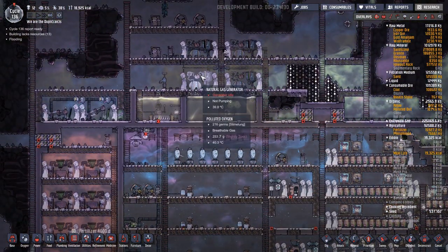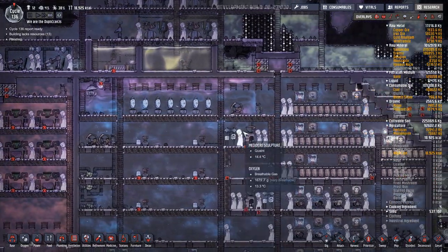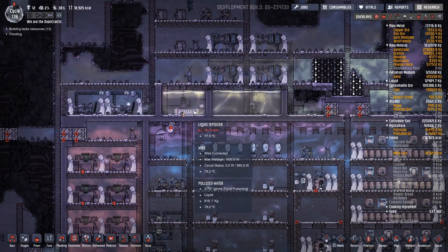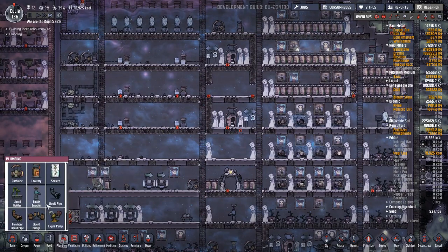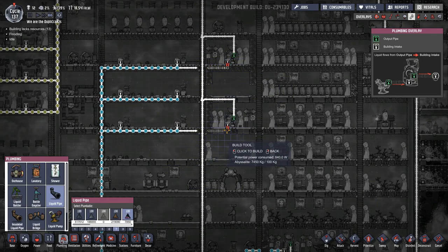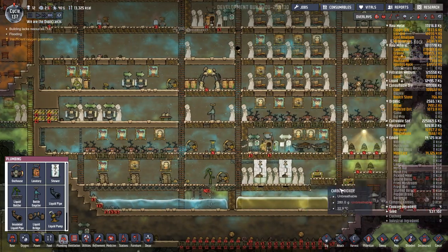We've got 1,600 watts going — oh, that one stopped. We're pulling too much power, and it's this tepidizer. This thing is pulling so much electricity whenever it runs. Did we get enough abyssalite? Let's do just a priority 7. Get these lavatories up and running, so we're not going to have any problems — because I did away with the other outhouses and everybody's trying to use one lavatory now. We'll get these fixed.